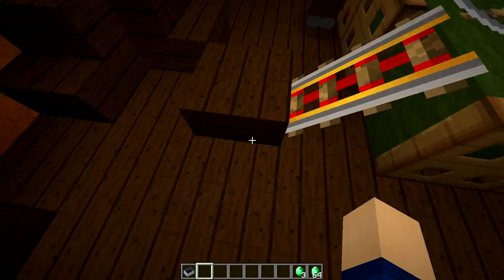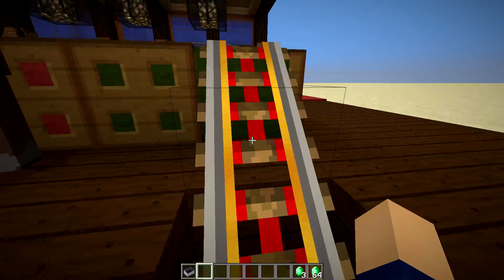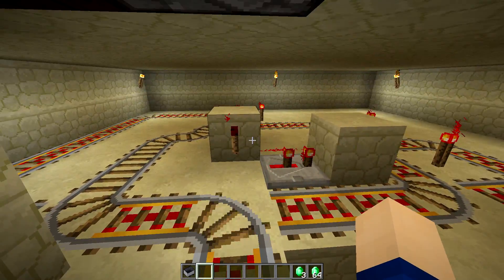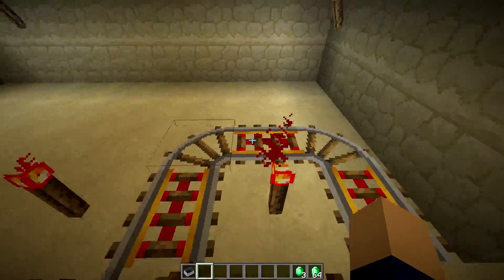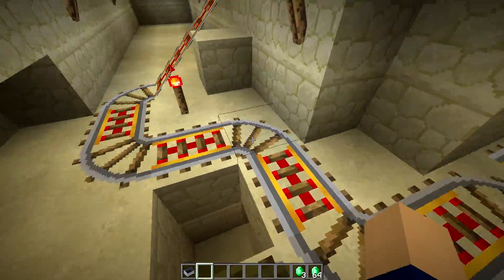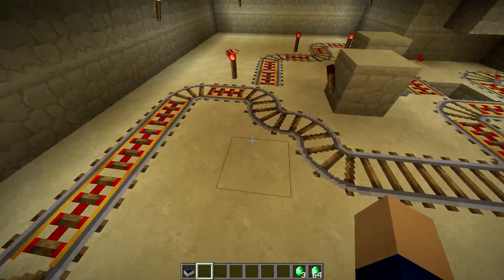Basically what this does is once the minecart goes down here into the ground, it will go onto these tracks right here. And this clock will select a path for the minecart to go — let's say it went this way, then it would have another junction, then it would go back into this track or maybe just right back up there.